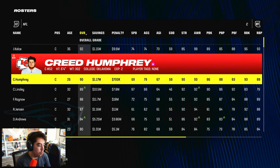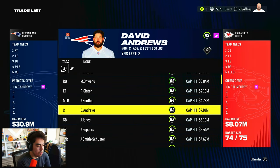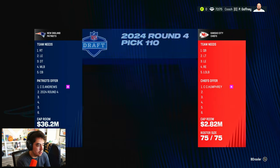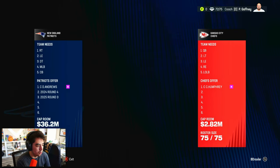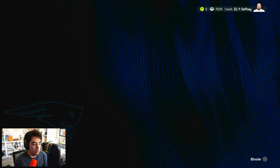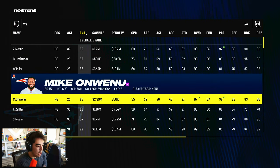Actually, let's trade for Creed Humphrey — one of the best centers in the league on a rookie deal. We offer David Andrews and it's declined. Adding a fourth-round pick, still in the yellow. A future third gets us really close, and a 2026 fourth seals it. We got Creed Humphrey, though spending picks there wasn't ideal.